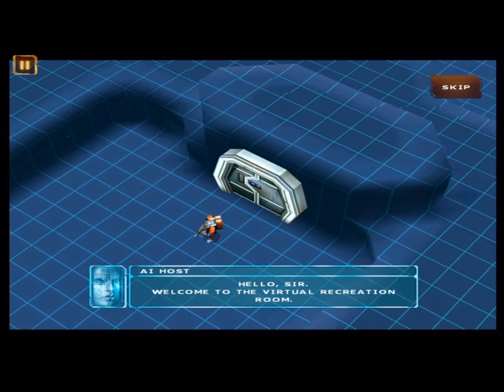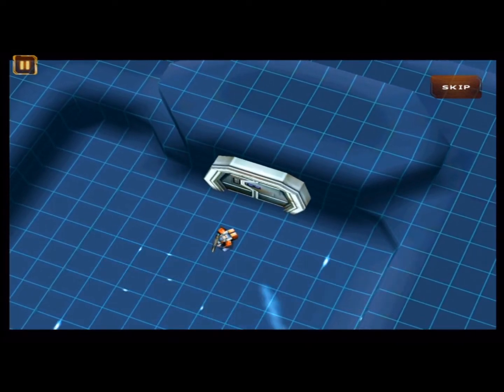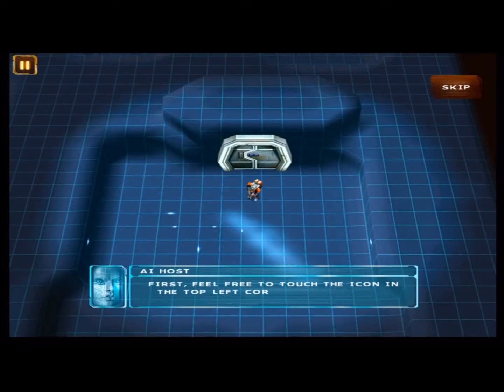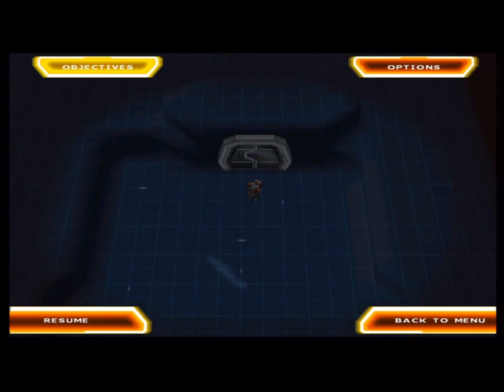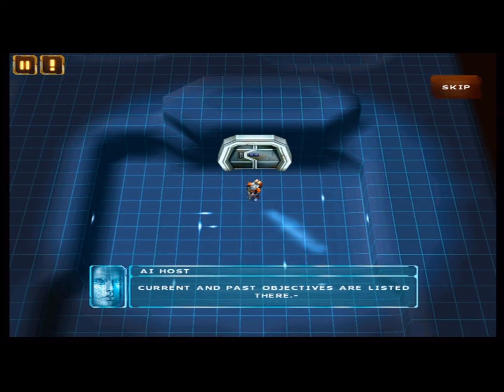Hello sir, welcome to the virtual recreation room. You have entered a war game simulation in progress. You will now be informed of the standard operational protocols. First, feel free to touch the icon in the top left corner to access the in-game menu. The exclamation mark icon opens the mission log — current and past objectives are listed there.